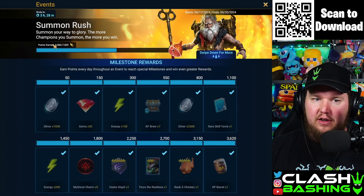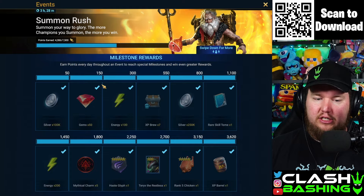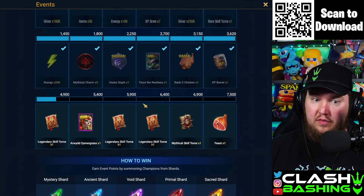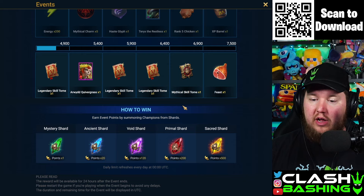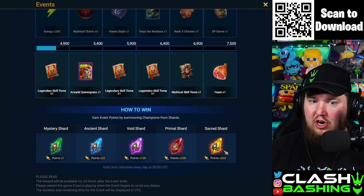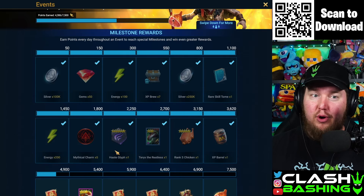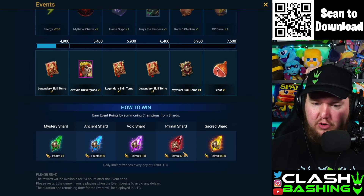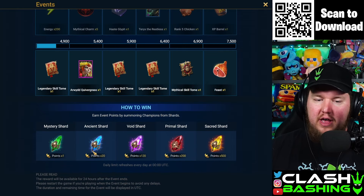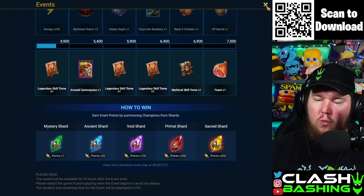Right now we are at 4,386 points and we need to get to 5,400 to unlock the Arwit, which will be the last piece we need to get Vault Keeper Wixwell. We need 1,014 points. Sacreds are worth 500, Primals worth 200, Voids worth 120, Ancients worth 20, and Mysteries worth one.